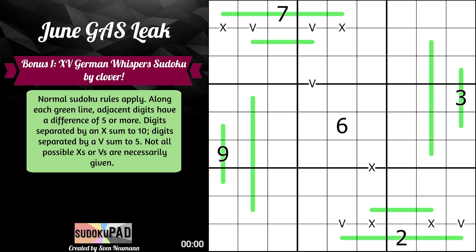Normal Sudoku rules apply. Along each green line, adjacent digits have a difference of 5 or more. Digits separated by an X sum to 10, and digits separated by a V sum to 5. Not all possible X's or V's are necessarily given. Something important to know about German Whisper lines is that 5 will never go on one, because adjacent digits must differ by 5 or more — that would require 0 or 10, which don't work.